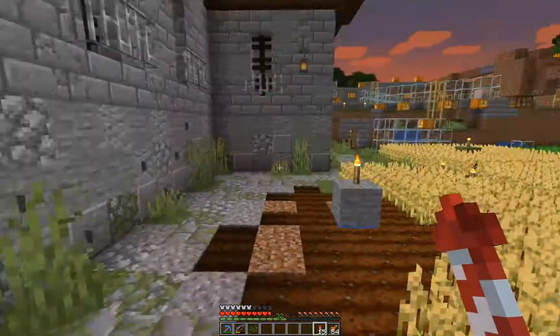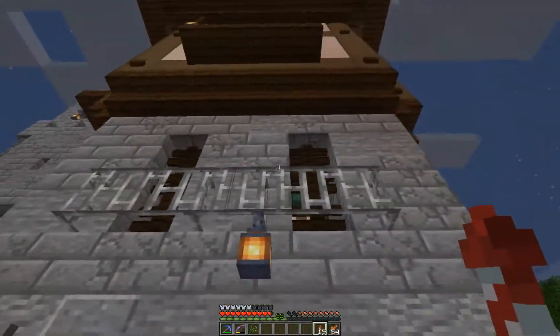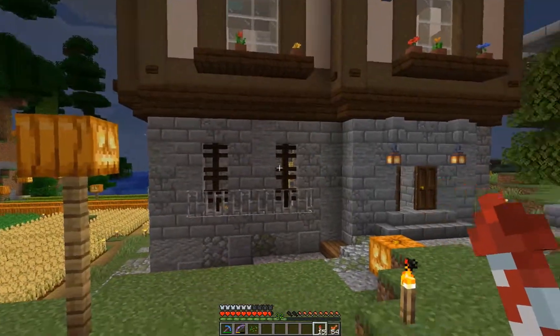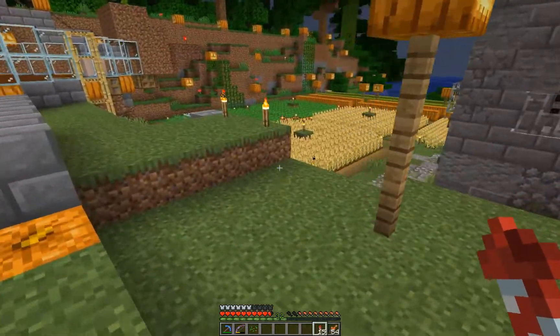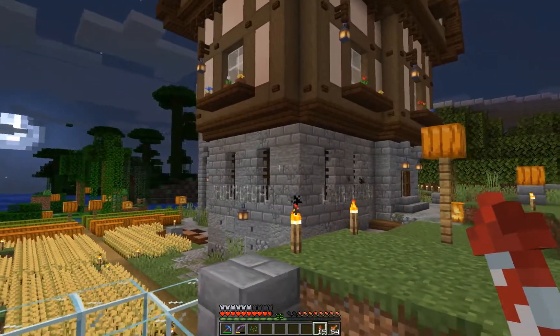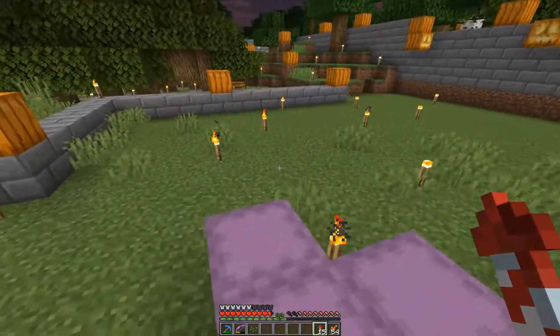Up there, it's the same thing as with the chimney — normal stone, stone bricks, cracked stone bricks. This gives the whole thing a very nice look. It's still the very same block palette for the whole thing — only three different blocks and not a lot of variation in total, but that's enough actually.